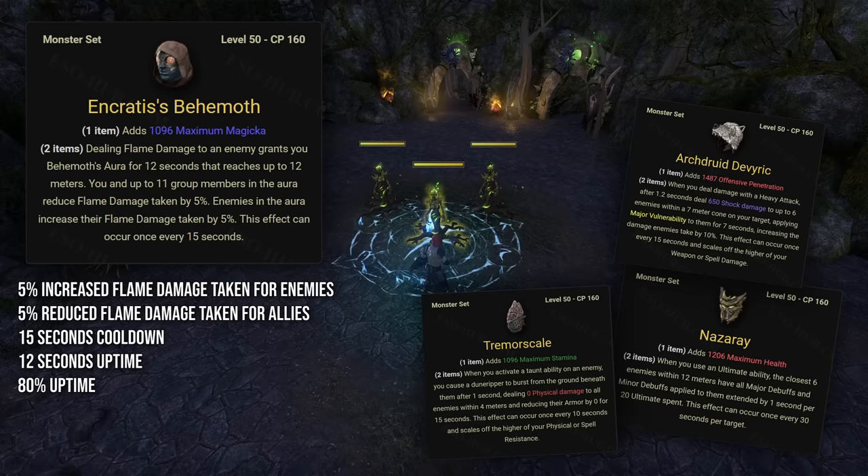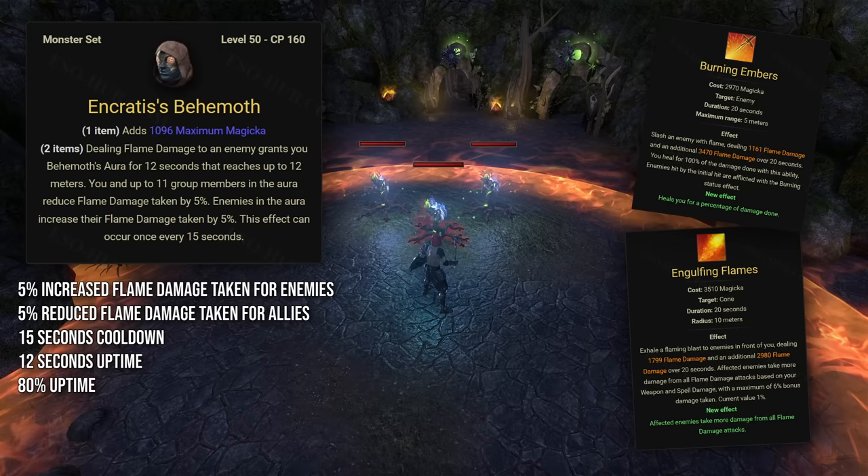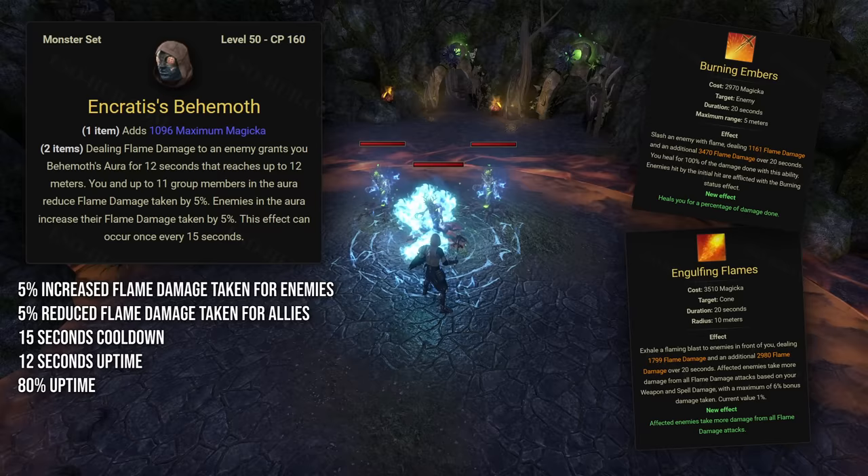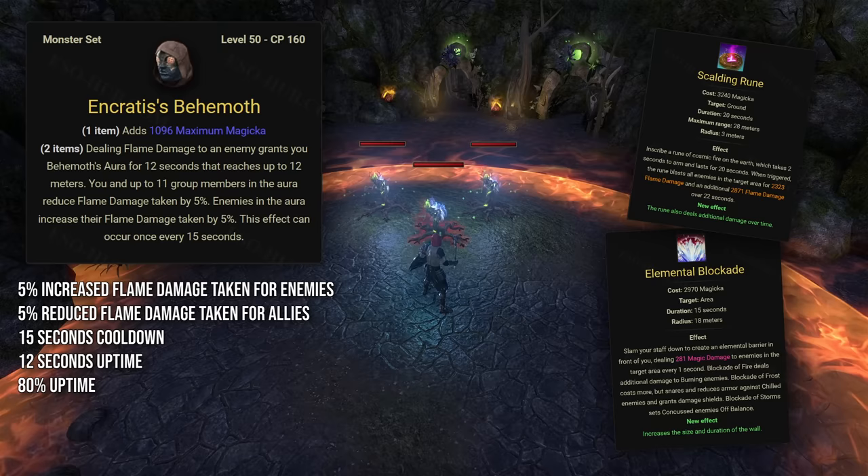Apart from the Archivist fight, Encratis isn't really worth running in dungeons — there are better monster sets like Archdruid, Tremor Skill, or Nazarai — but it's very good in Trials. It's very easy to proc on a Dragon Knight with Burning Embers or Engulfing Flames. In trash, Flames of Oblivion is really good because you can activate it before engaging in combat without wasting any global cooldown. But in boss fights, Engulfing Flames and Burning Embers are better as they tick more frequently and will proc Encratis on cooldown. On other tank classes, you'll have to use either Scalding Rune, or if you're having trouble fitting it in, Elemental Blockade with an Inferno Staff backbar.